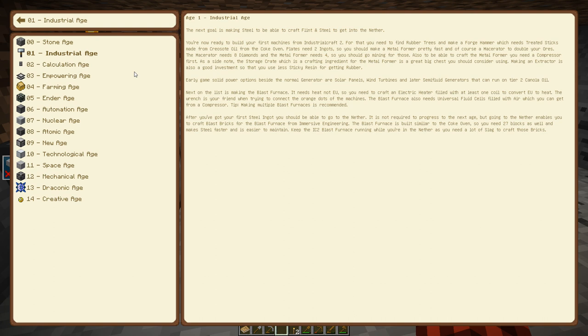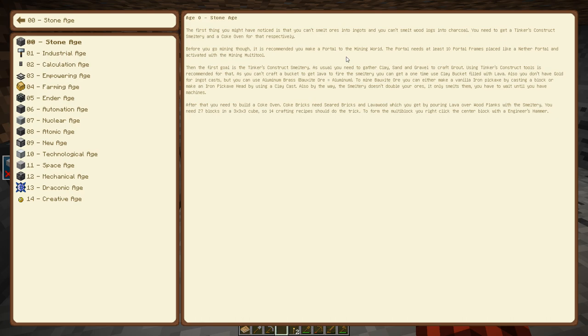As we talked about a minute ago, we need to get a Tinker's Construct smeltery, but it says we should make a portal to the mining world. So let's take a look and see what that is.